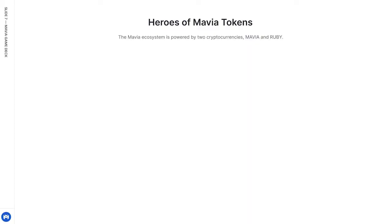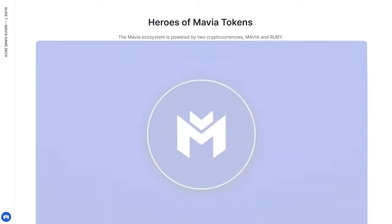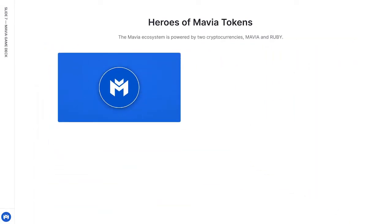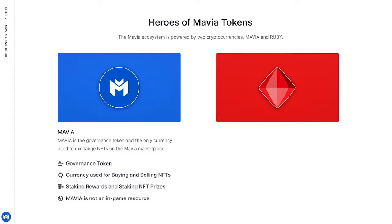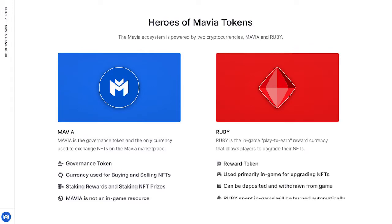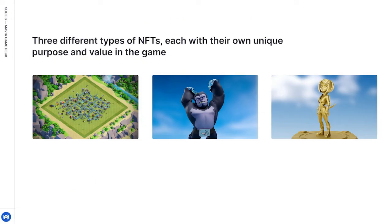The Mavia ecosystem is powered by two cryptocurrencies: Mavia and Ruby. Mavia is the governance token and the only currency used to exchange NFTs on the Mavia marketplace. The Mavia token will also be used for land staking rewards and prizes. It is important to note that the Mavia token is not an in-game resource. Ruby is the in-game play-to-earn reward currency that allows the player to upgrade their NFTs. It can be deposited and withdrawn from the game, and Ruby spent upgrading NFTs in-game will be automatically burnt.